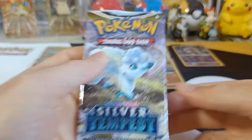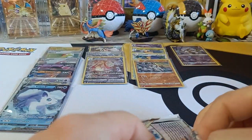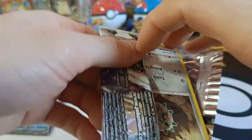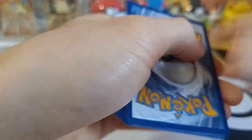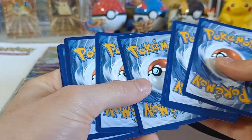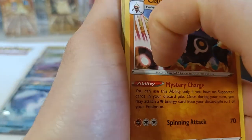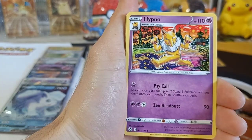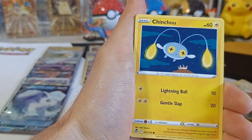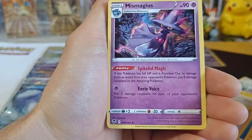Pack number six — Alolan Vulpix artwork, like our Vulpix pull from last pack. I'm really hoping to pull that Lugia — absolutely my Chase card, the priciest of the bunch. There's lots of white in there. We got Klaidol, Hypno, Arcan, Fairseed, Smurgle, Esper, Dratini, Chinchou, Energy, Reverse Lance, and Non-Holo Mismagius.